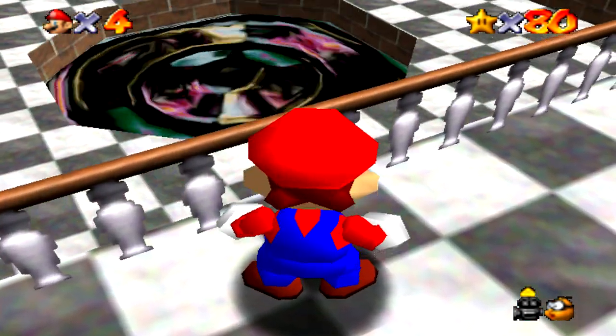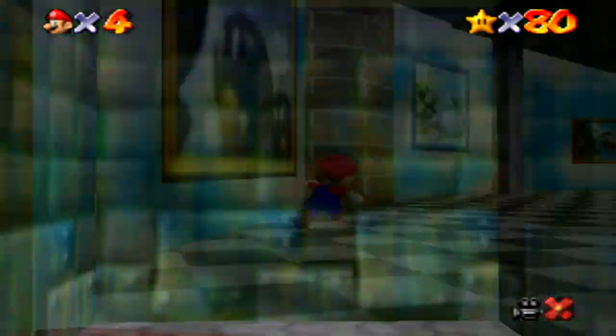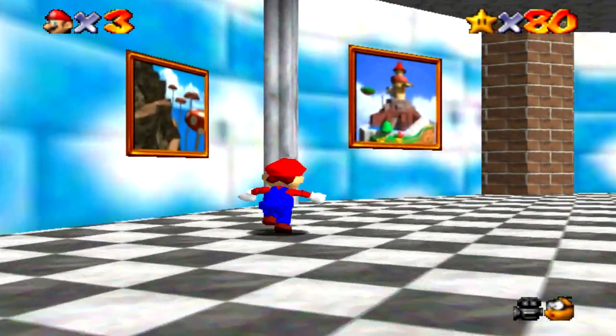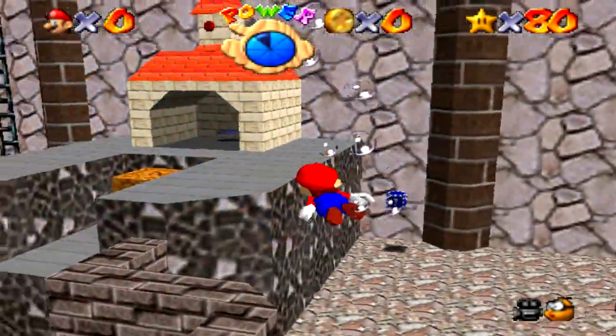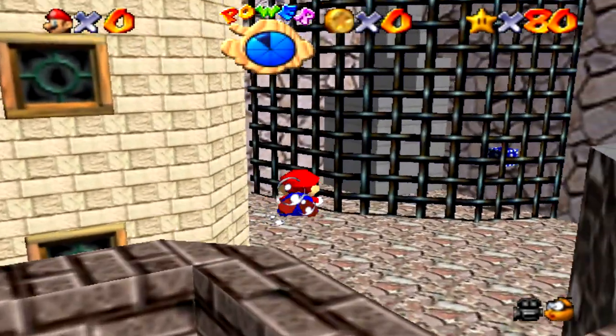Mario comes across giant holes in the floor filled with weird liquids, a giant clock, fake walls, and various paintings which all teleport him to a variety of different lands. In this mystery bit we'll be taking a look at the mysterious abandoned underwater city in Super Mario 64's Wet-Dry World.